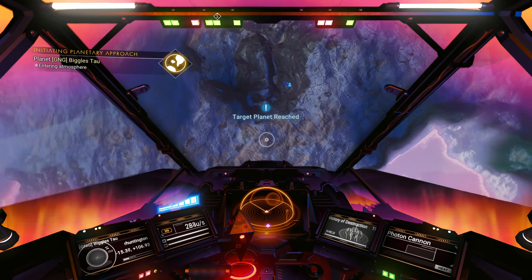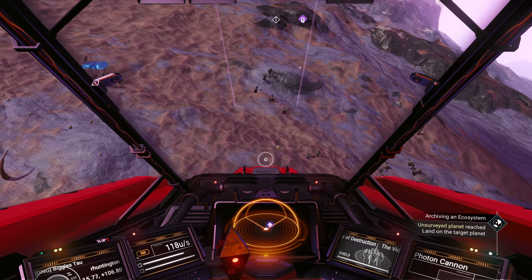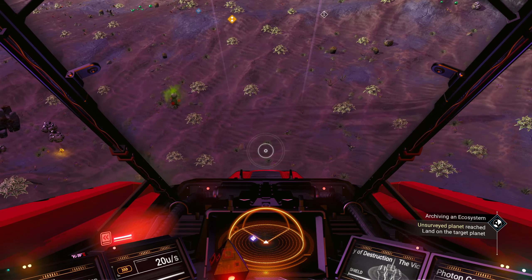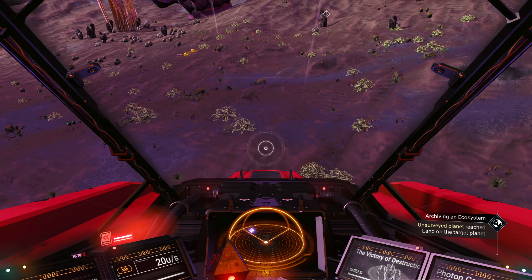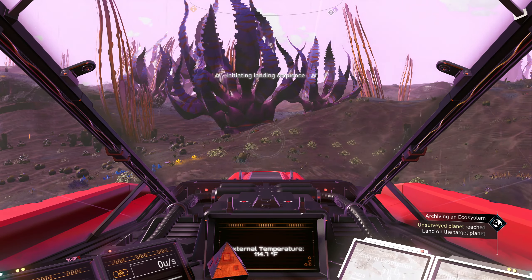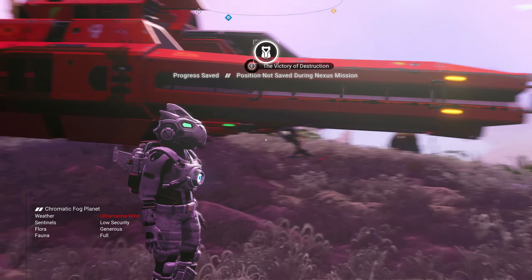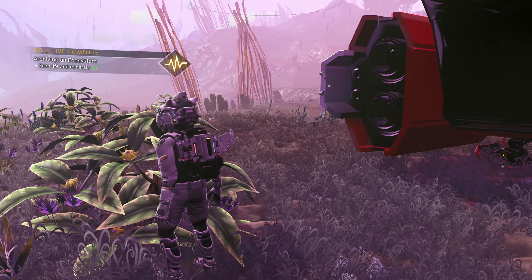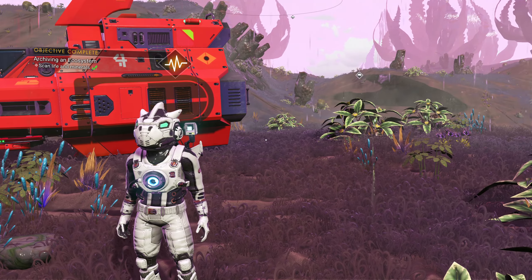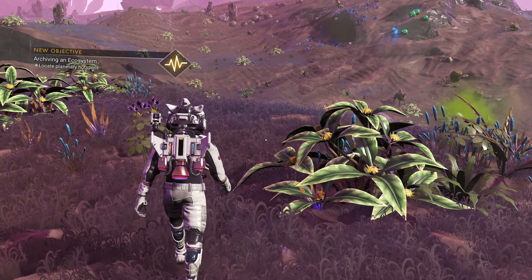With the survey-a-planet mission, you don't have to land anywhere special, you just gotta land on it. Sorry, critter - hopefully I did not land on you, hopefully you moved. I don't see a dead body. Objective complete! Yeah, we've kind of scanned everything already. Okay, there he is - at least I think that's the same guy.